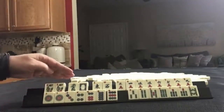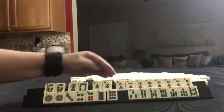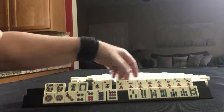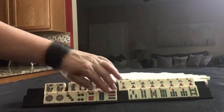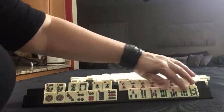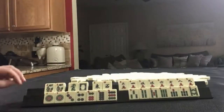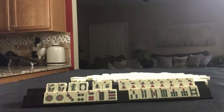We have a pair of flowers, green and white dragons, east and west winds. Here we have lots of cracks: 3, 4, 5, 6, 7, 8, 9 with a pair of 5s. For dots we have 1, 3, 4, 6, 8, 9 with a pair of 1s. BAMs: 3, 4, 5, 6, 7, 8 with a pair of 7s. With these tiles, what would you focus on and what would be your first discards?